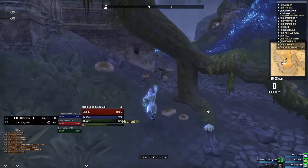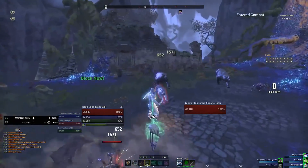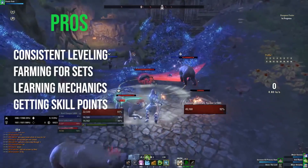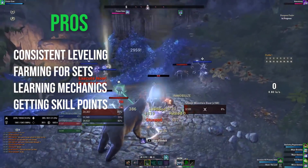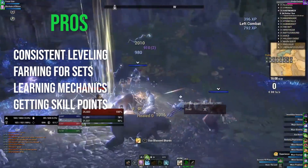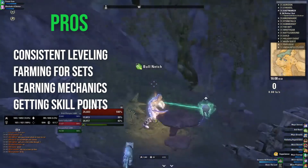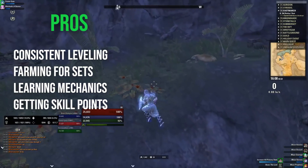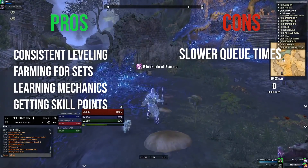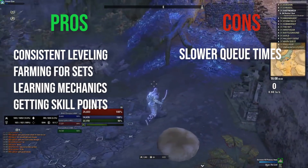The next honorable mention is dungeons and battlegrounds. These are very consistent but a little slower. Running a random dungeon or battleground is usually quick with a group, and you get bonus XP for the first one each day. The pros are consistent XP, learning dungeon mechanics, farming sets for your sticker book, getting extra XP from quests, and earning skill points on first-time quest completions. The con is slower queue times depending on your role, though tanks get very fast queues.